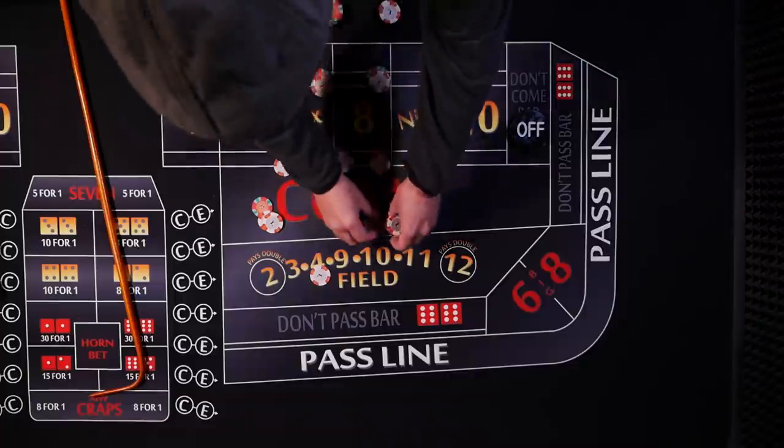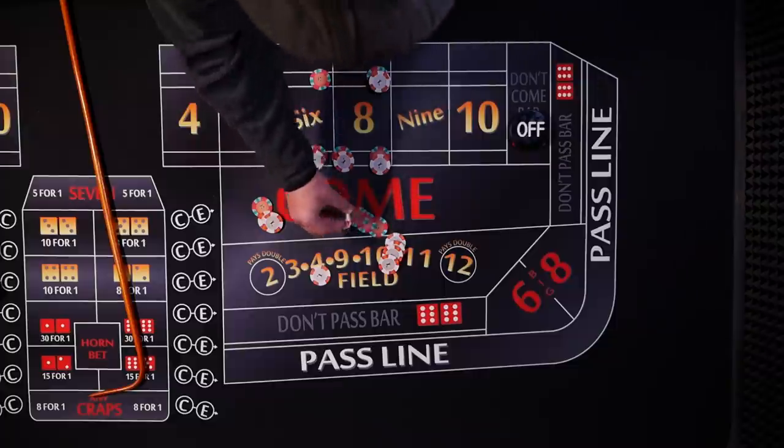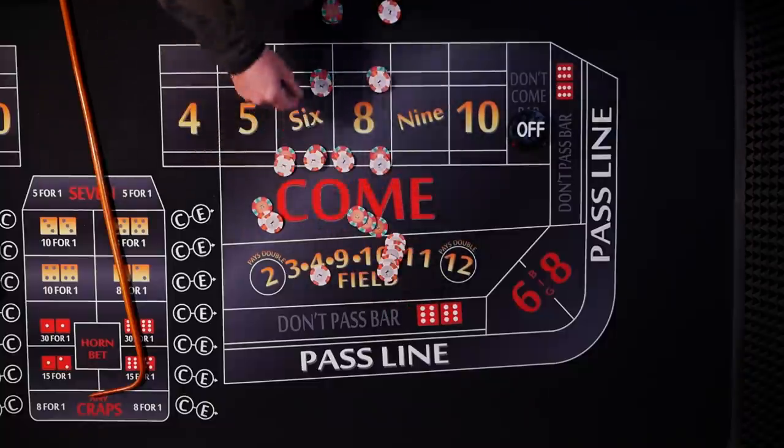Player C has a twelve dollar bet. He's going to win fourteen dollars and then regress this bet down to one unit. So he collects twenty dollars on the first hit, and every hit after that he's going to get paid seven.